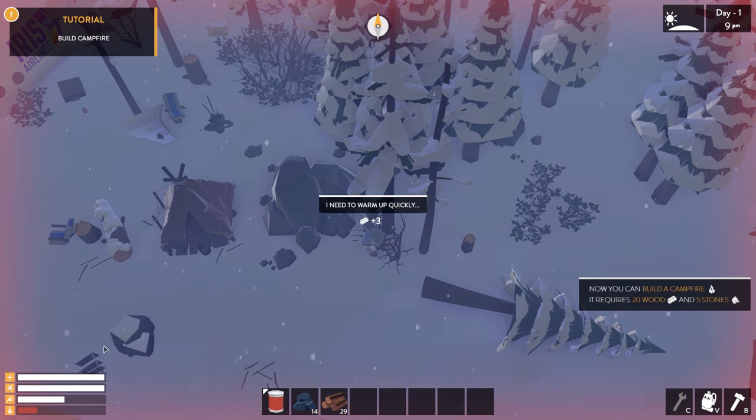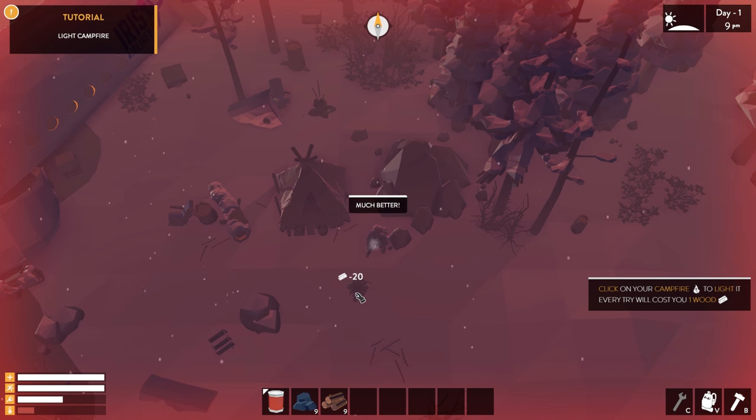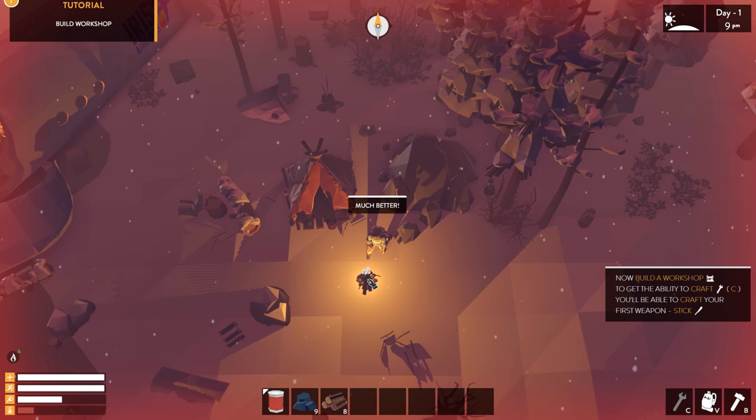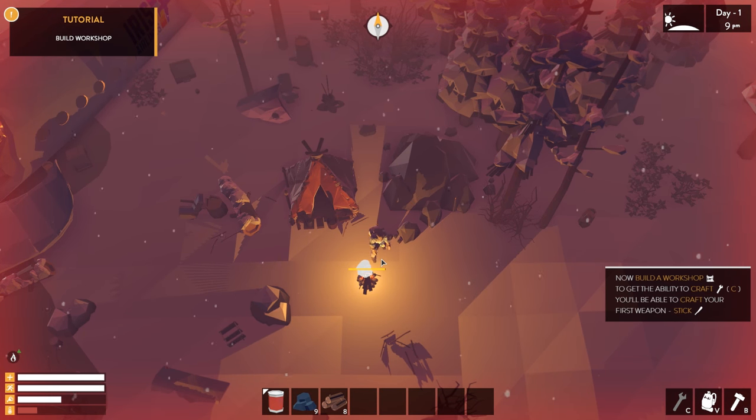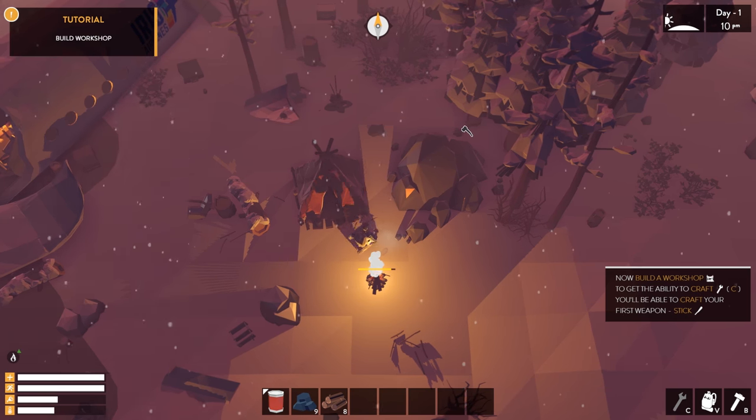We're getting really cold and it's nighttime, so this is not good. I'm going to build the campfire right here next to the stone and the trees. There we go — it's at full capacity right now. Obviously we need to refuel by putting more logs into it. You can also see wildlife running around.